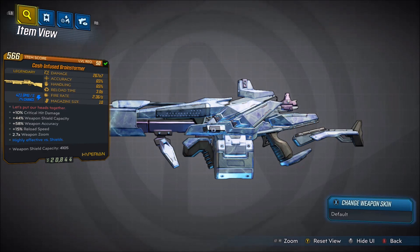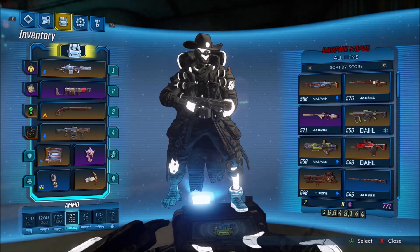The little extra perk on this one is weapon shield capacity of 4,105, because every single Hyperion gun has a little shield that projects on the side whenever you aim down sights. For mine specifically, this level 50 version has 267x7 damage, 65% accuracy, 65% handling, 3 second reload speed, 2.36 second fire rate, and a 10 magazine size.